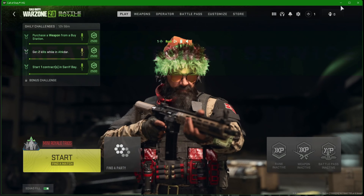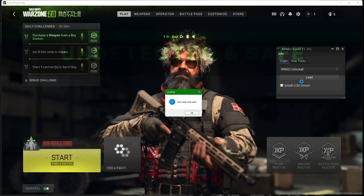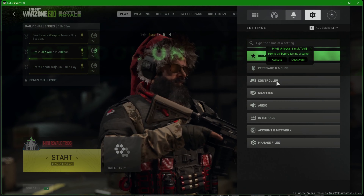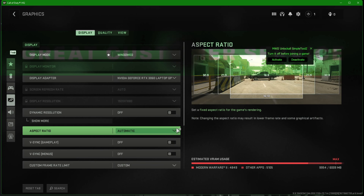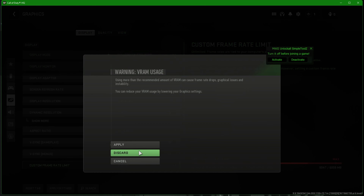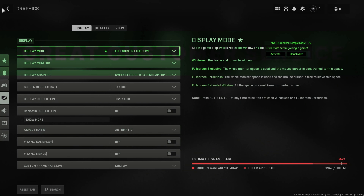Full DLC shop unlocked, all Warzone 2 camos unlocked, all blueprints unlocked, all MW2 camos unlocked, all Modern Warfare 2 special camos. So if you are interested in this, check the description to go over to the store and get your hands on the tool, or if you want it on your console, join the Discord and talk to the owner.